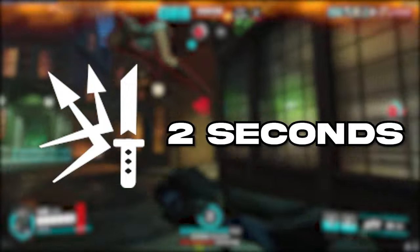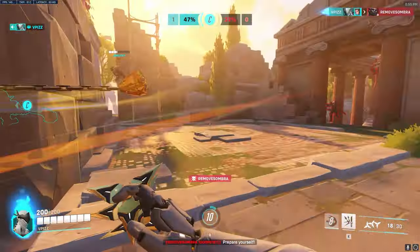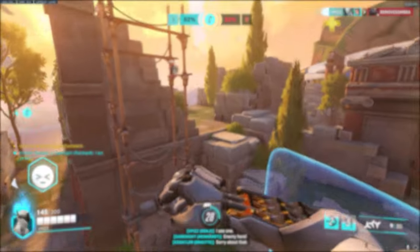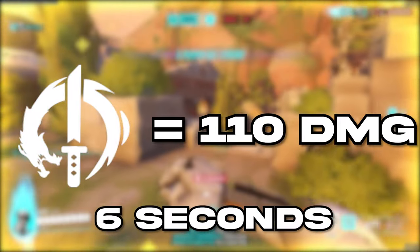His deflect lasts around 2 seconds, and you usually want to use this to get yourself out of sticky situations. You can even save your own teammates or bait aggro from enemy players. Moving on to his Dragon Blade — it lasts for 6 seconds, and you can slash for 110 damage each.